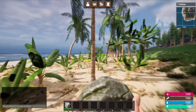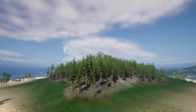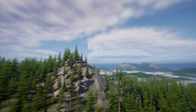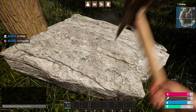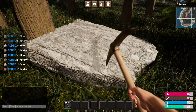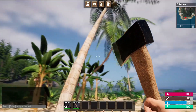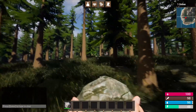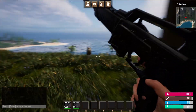Before we get into the video, I want to tell you about my multiplayer survival game course. In this course I teach you how to make a multiplayer Steam survival game inside of Unreal Engine 5. You'll learn how to make a drag-and-drop inventory system, a complete crafting system, a harvesting system where you can chop down any tree, rock, or bush on the map, and we create nine unique weapons and tools — things like a rocket launcher, pickaxe, hatchet, rifle, bow, and so much more.